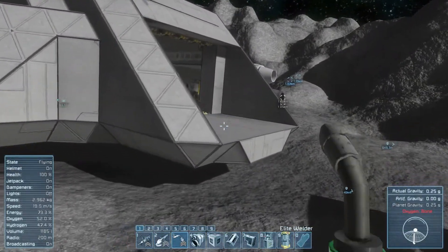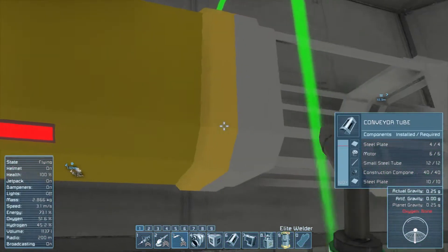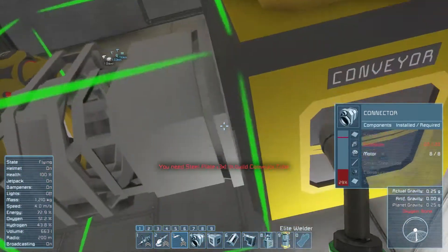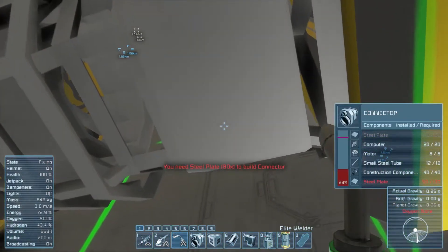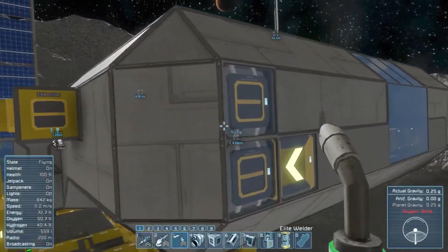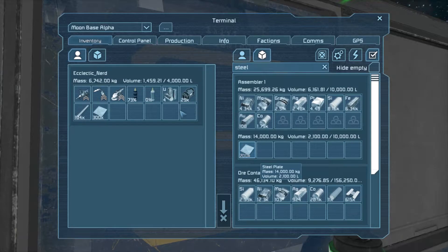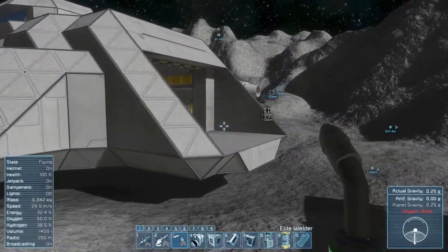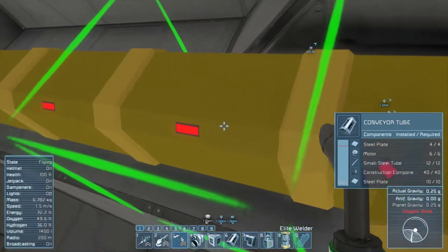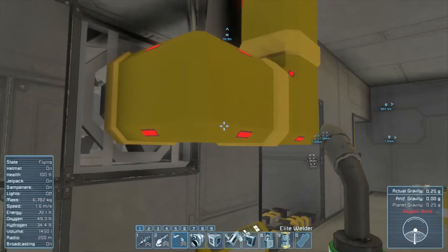I was thinking of doing what I had initially planned to do on Earth, which is making a sort of flying mobile base. I initially thought about using atmospheric thrusters, however I'm fairly certain that Mars does not have an actual breathable usable atmosphere, so that might put a bit of a kibosh on that - so I'll probably have to use ion thrusters instead.